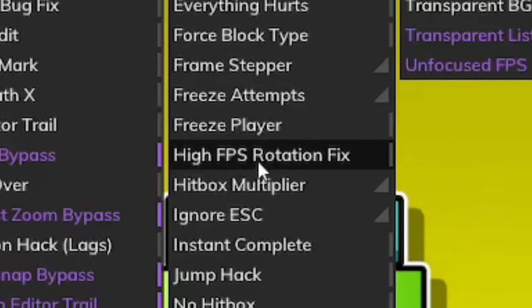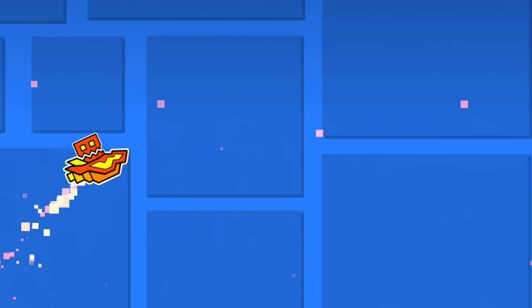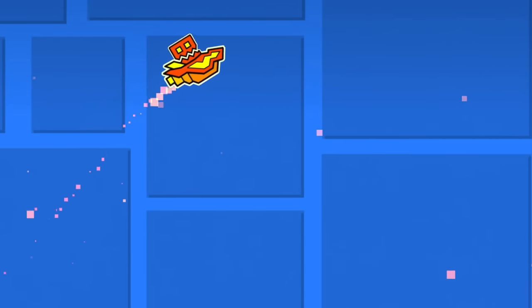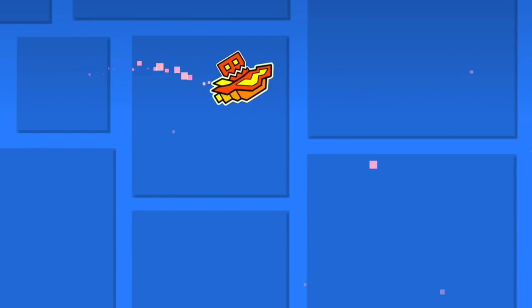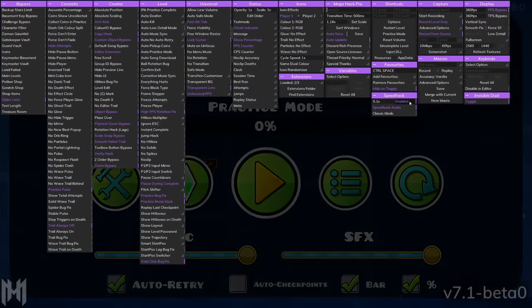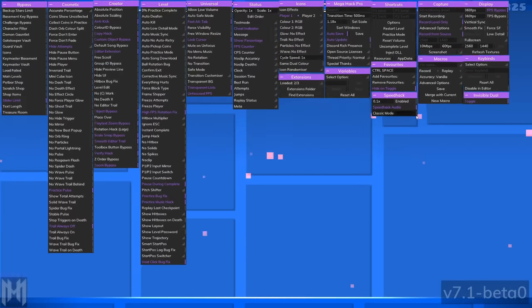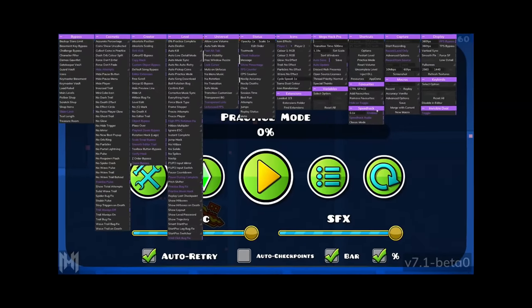High FPS Rotation Fix is a cool one. On a really low speed, my ship would float up and down and get stuck — descending while pointing up, which would kill you. So I enable High FPS Rotation Fix, exit the level, go back in, and there we go — perfect.